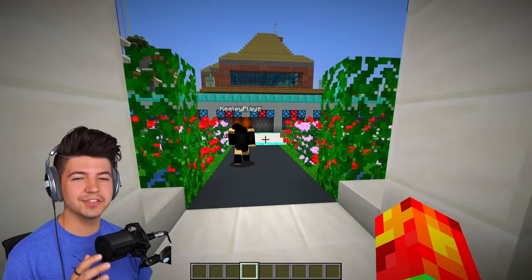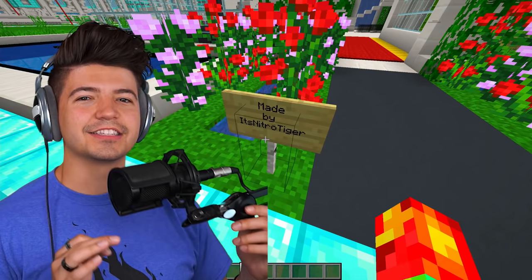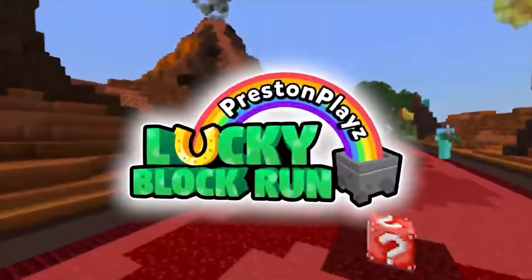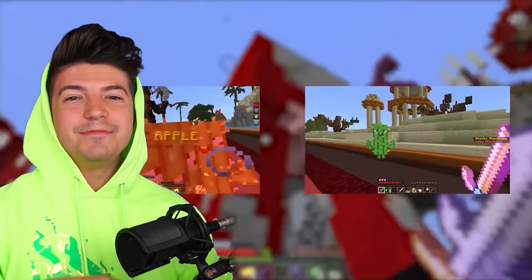Normally we don't choose winners in this series, but we might have to choose a winner. Nitro Tiger, if you're watching this dude — go sub to him because it's amazing. I just released a new map on the Minecraft Marketplace called Pressed in Place Lucky Block Run. Please consider downloading the map if you want to support me — it's a ton of fun.